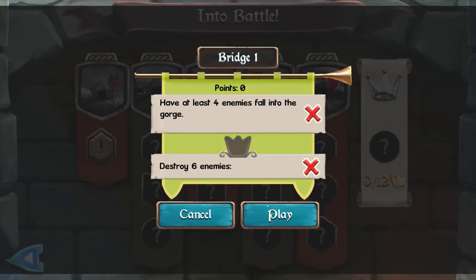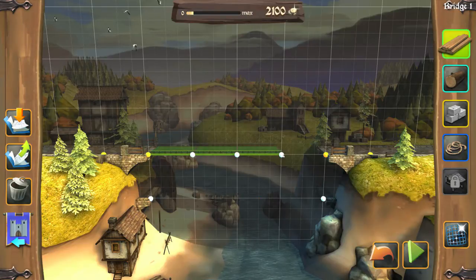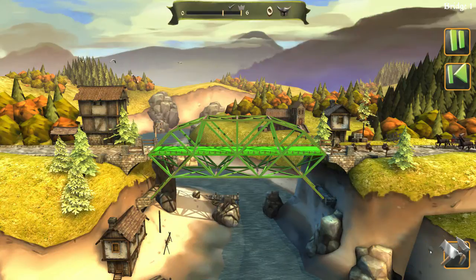Destroy six enemies. Hmm, let's see what we can do with this one. A combination of ropes and the other thing I think is probably the way to go. I don't really need ropes - this design should be sufficient. If you can't destroy things live... oh, this is going to be a hard design actually.